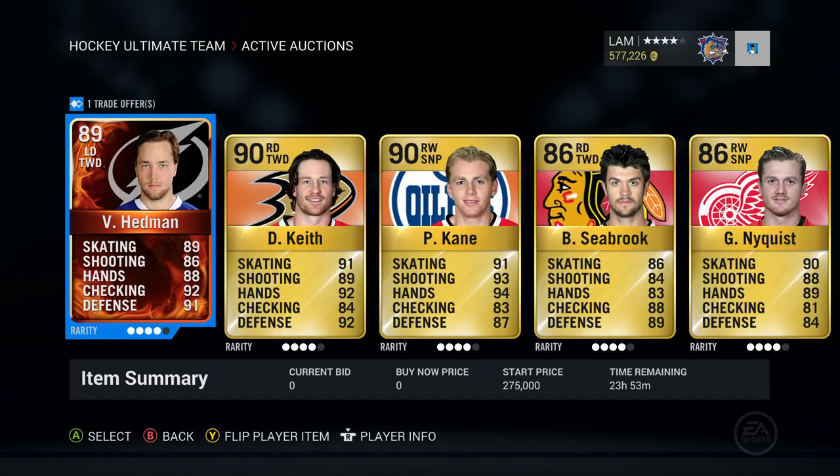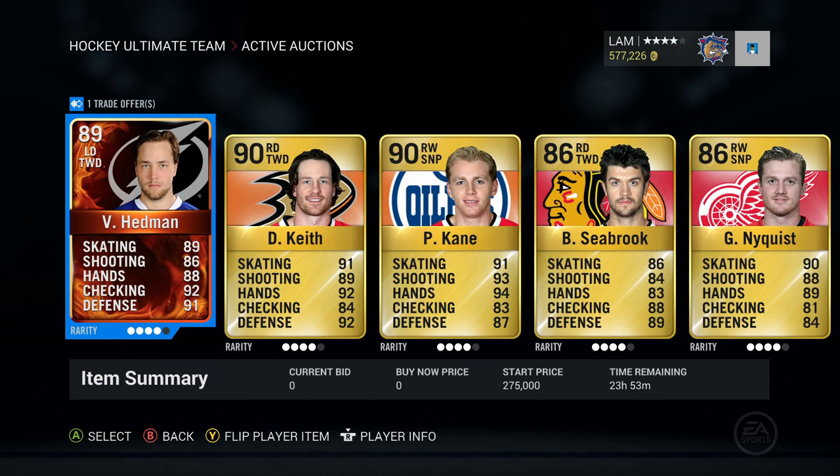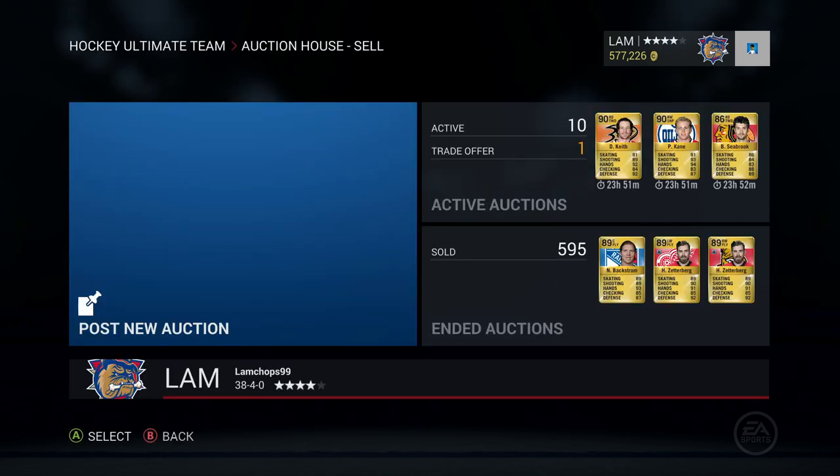If you're interested in sending in a trade offer, send them in before 3 p.m. Eastern Standard Time on Wednesday to get into the video. You can send them in tonight or tomorrow morning — it's up to you. The players will be up for 24 hours and expire at 3 p.m. Eastern Standard Time. Anyways, team name is lamb chops 99 on Xbox One. Hopefully we'll get some trade offers and make a trade results video in a couple days. Thanks for watching!